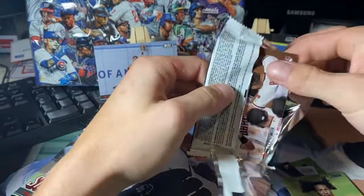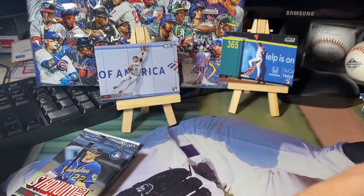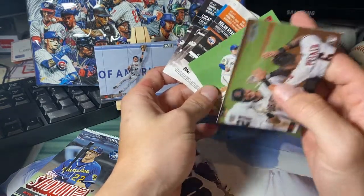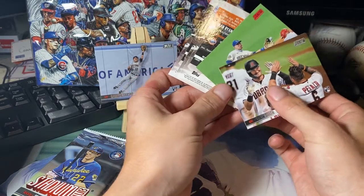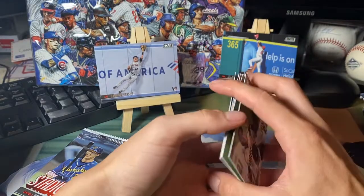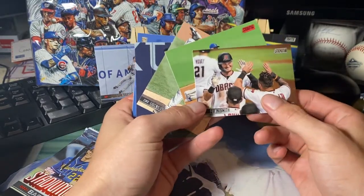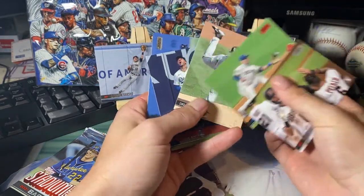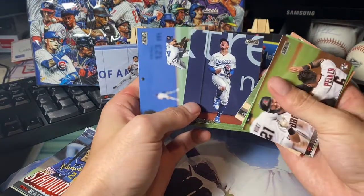I'm going to have to go back through all of these. There are photo variants and that kind of thing. The variations in this set are usually pretty small — it's the foil with the logo and you can get sepias, black and whites, and all kinds of stuff. If I miss a photo variation I apologize, I'll go back and look for it. Pavin Smith, Keston Hiura, Lucas Giolito, Mookie — that's one of the hardest card pictures ever.